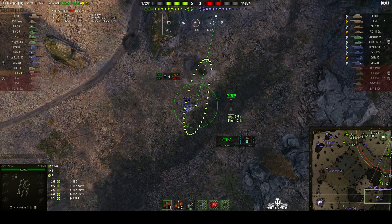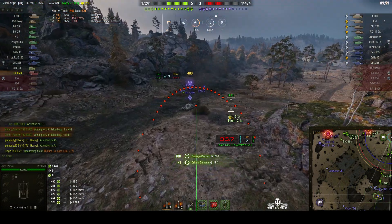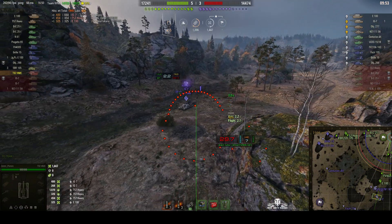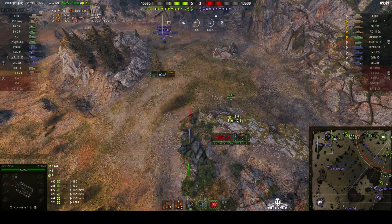Most of the time it does work. Round's out. Direct hit right into his side — 400 hit points. I was about to say 700 hit points, I was hoping it would be 700, but no, 400. No stun assist, unfortunately.